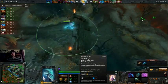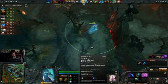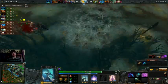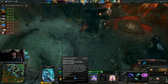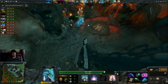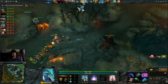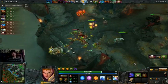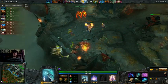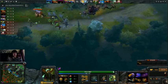I'm going to buy my Vitality Booster first. As a support, I just want to make sure I have as much survivability as possible. Using Split Earth to farm — to guarantee I get the range creeps and do it a little faster. Bloodstone is really good on support Leshrac for a couple of reasons, but I don't recommend getting it every game. If you're not doing well, you shouldn't get Bloodstone — you should go Arcane and Force Staff first or something like that.